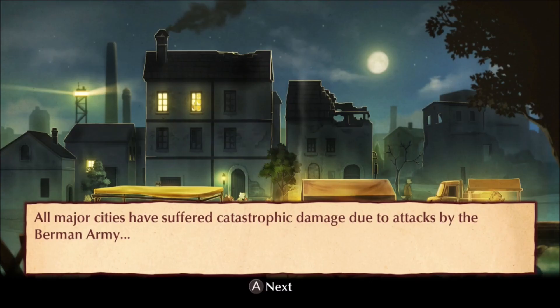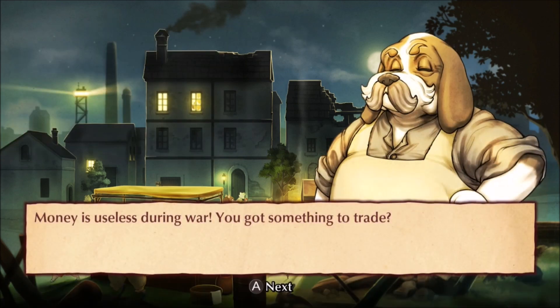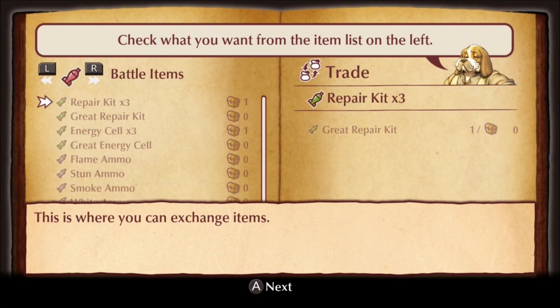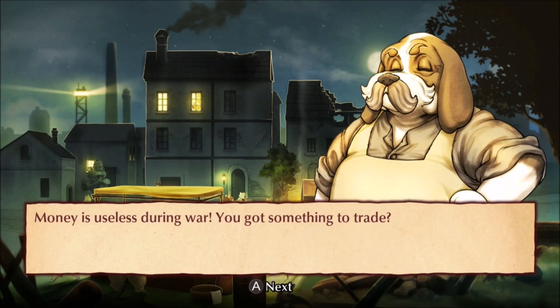Not only are the chapters on rails, but the world map is too. At the start of each chapter, you're going to be presented with the world map and an opportunity to enter the town where you can trade for items. There's no currency here — it's all bartering, which makes inventory management even more paramount. You can also talk to a few people, but again it's on rails, so once you leave the town, you can never go back.